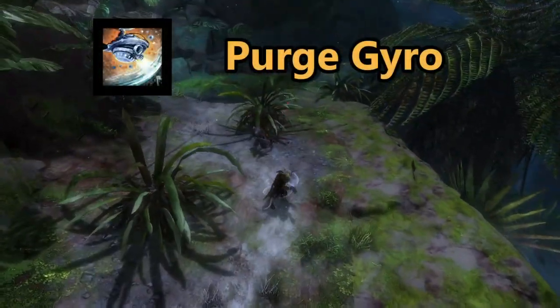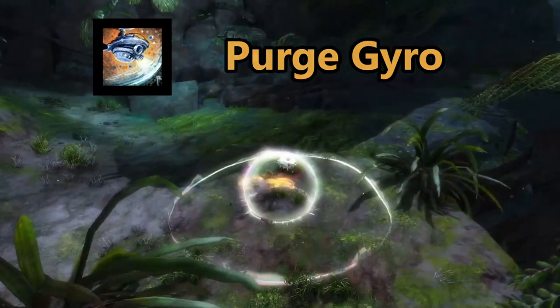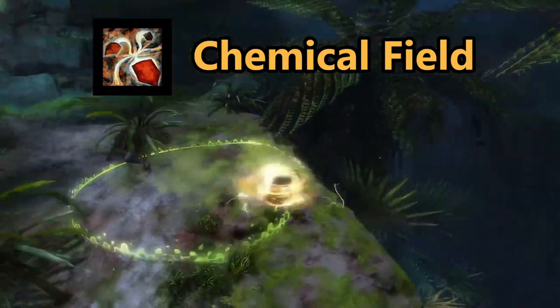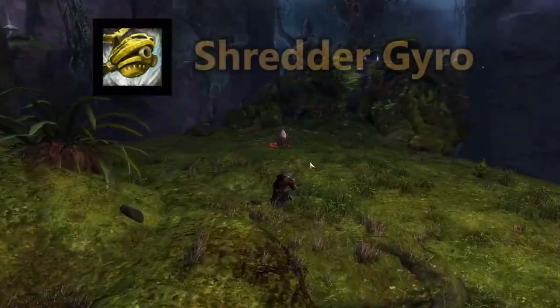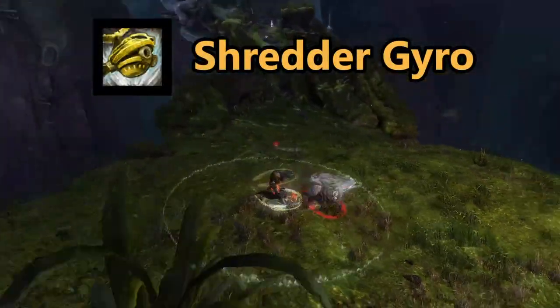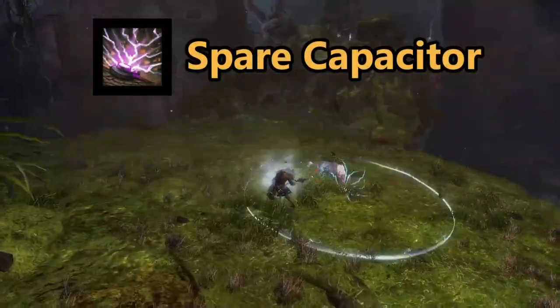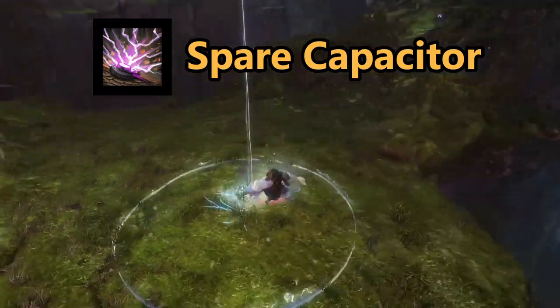Purge Gyro removes conditions from the Scrapper and allies, while their Tool Belt skill is Chemical Field, which generates a poison cloud to damage enemies. Shredder Gyro damages enemies within range, while the Tool Belt skill is Spare Capacitor, which dazes and damages enemies after a short delay.